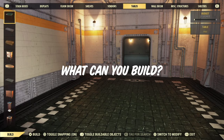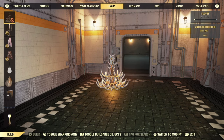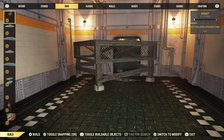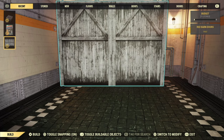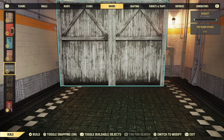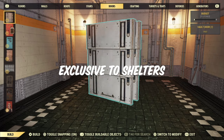So first up, what can and can't you build in a shelter? You can build floors, walls, decor, prefabs, displays, shelter entrances, and all that good stuff. If it will physically fit in the shelter space, knock yourself out. The only things you can't build are things like allies, blueprints, some appliances, water sources, crops, and any resource collectors, like a chicken coop or a collectron.